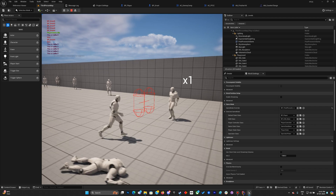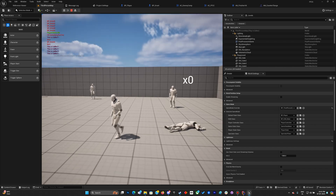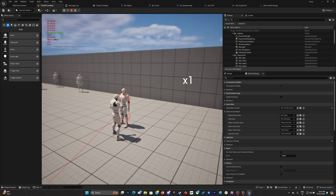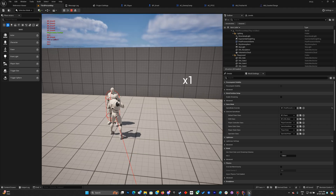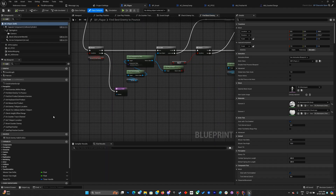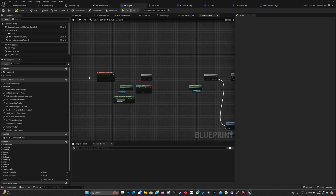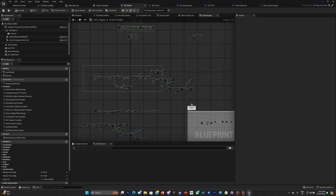In close range the bug doesn't happen — it's only where you play the dash animation that it's bugged out. So we'll fix both issues. Let's first go to the BT Player Event Graph and comment out the relevant sections. I already have the attack comment row, so I'm just commenting in the counter section.